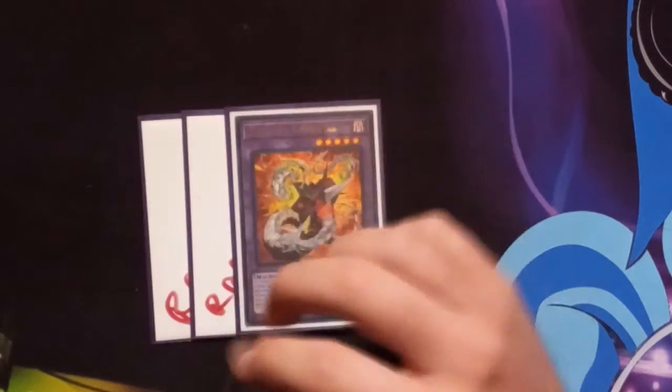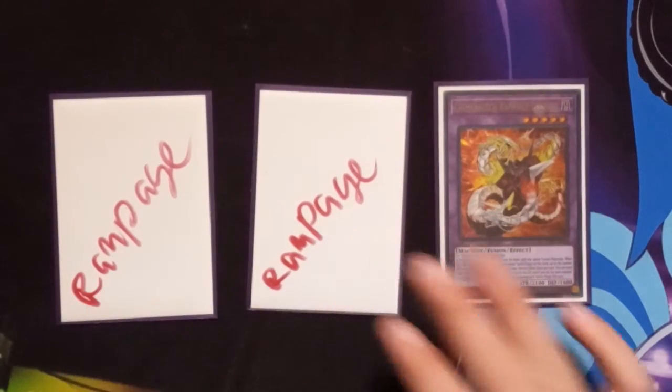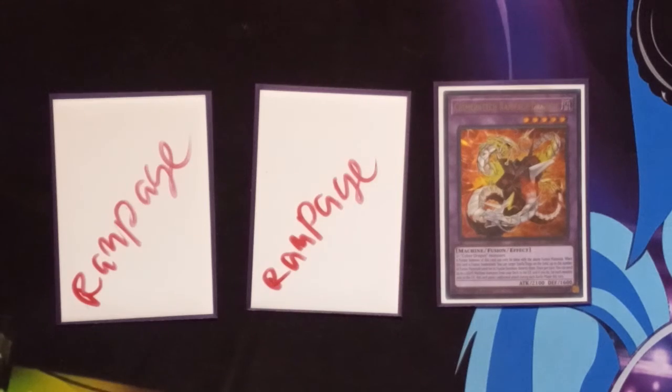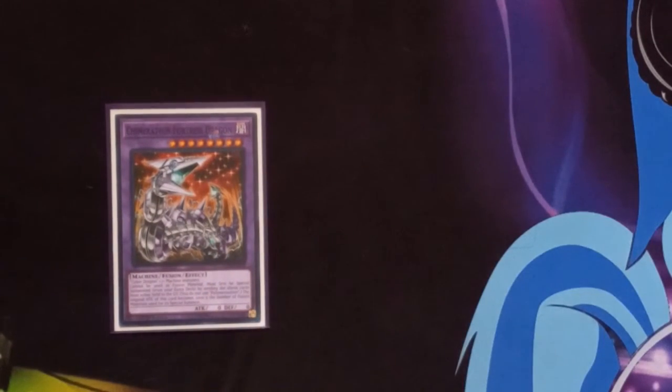Moving on to the Cyber Dragons in the extra deck — playing Triple Chimeratech Rampage Dragon. Unfortunately I am missing two, so proxies. It's the OTK enabler, that's about it. If you want to cut one and play a Mega Fleet, you can — I just never had Mega Fleet come up as often. And then one Chimeratech Fortress Dragon. If it doesn't get banished, you can use your opponent's Kaiju — the Jizukiru you gave them. If it gets banished, whatever. If you want to cut a Rampage to play a Fortress, or cut a Brigand, you can.